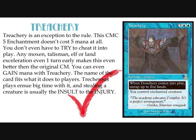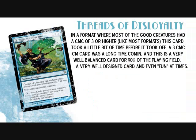Running 8 Control Magic effects in the deck — this is the other 4. Threads of Disloyalty: in a format where most of the good creatures have a converted mana cost of 3 or higher, this card took a little time before it took off. A 3 converted mana cost Control Magic card was a long time coming, and this is a very well-balanced card for 90% of the playing field. If your metagame's threats have a converted mana cost of 2 or less, run this alongside Control Magic — there's no reason not to.